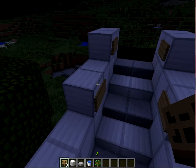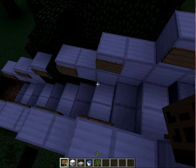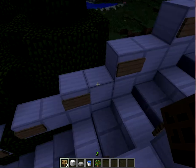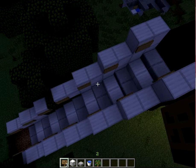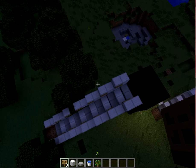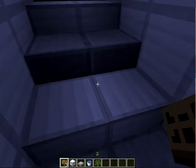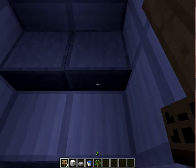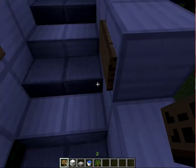Do the walls two blocks tall and come down one. Every two blocks — one, two — there's one, there's two. Cover those up with half slabs, any half slabs like sandstone or whatever.